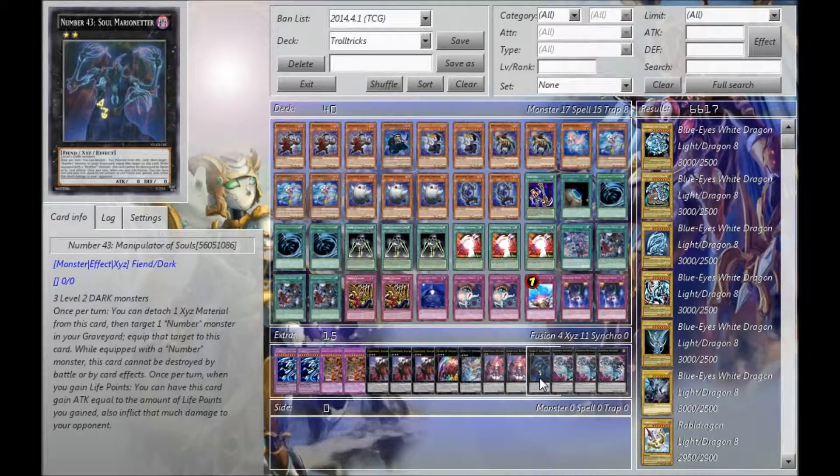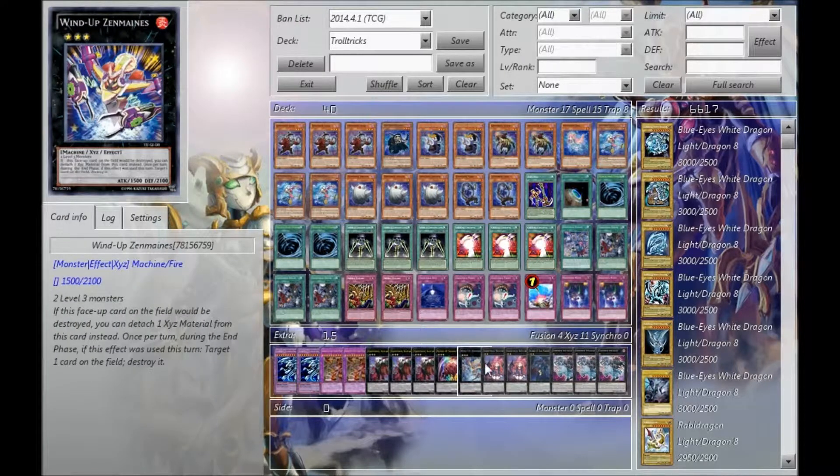One Soul Marioniteer — I've never made him, so that spot could probably go for something else. I just don't know what rank twos to play, because the decks I'm familiar with are rank four spam and Plants, which make rank eights. I don't really know much about low-level ranks other than Zen Mains.